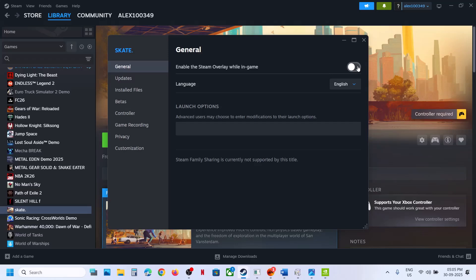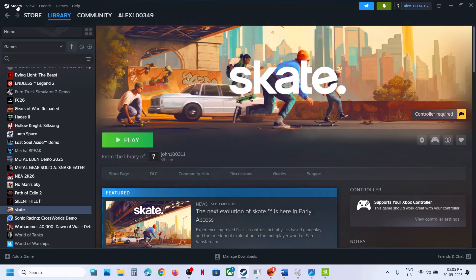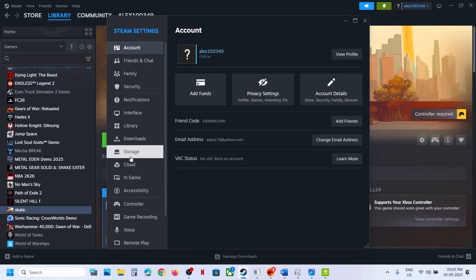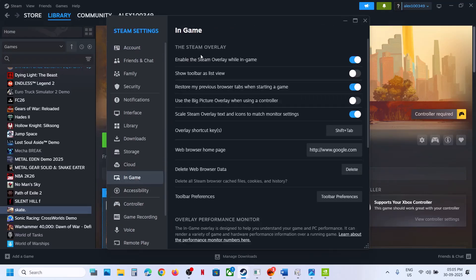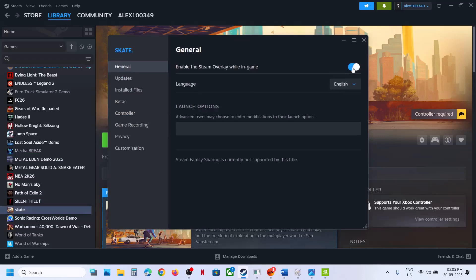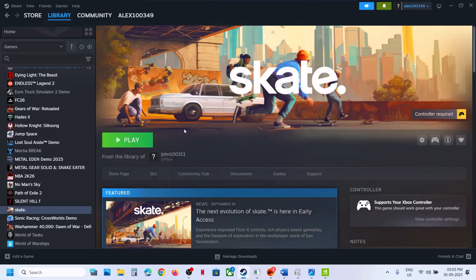For the Steam overlay setting: go to Steam Settings, then In-Game, and turn on the option which says 'Enable the Steam overlay while in-game'. Turn this on, then go to the game properties. First, you can turn it off, disable it, launch the game and check. If that does not work, you can enable it and launch the game and check.